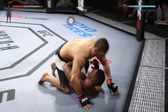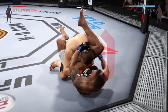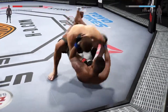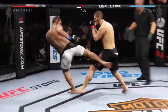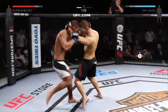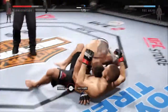Good elbow. Full guard here. He's trying to get the triangle — he popped out of the triangle. Good elbow by Dos Anjos. Nice leg kick. Tagged — both been scoring points here. He's got the clinch. Knee to the midsection. Good knees. Looking for the takedown. Nice takedown.